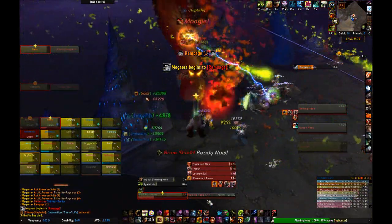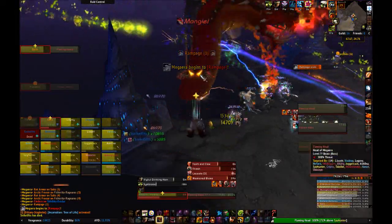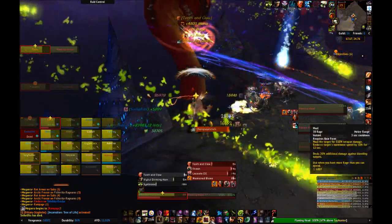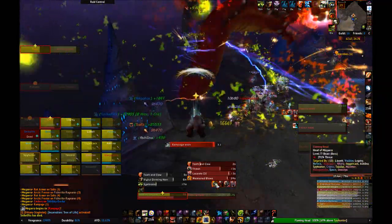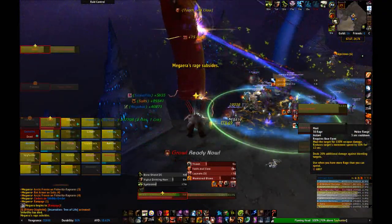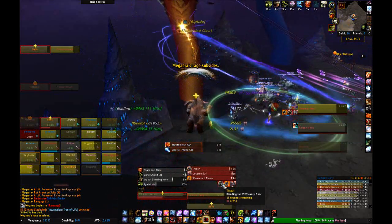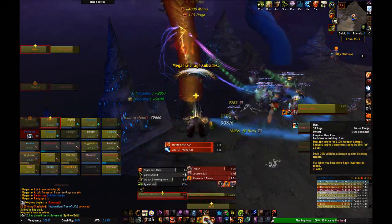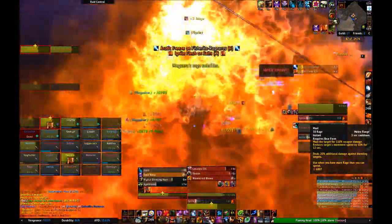Whenever you kill one of the heads, three things will happen. First, a new head will spawn — for example, if you have green and blue up and you kill green, red will always spawn. Second, the heads will begin rampaging, doing raid-wide damage. When the rampage happens, the whole raid should stack up, even tanks if you can. Third, a new head will appear out in the distance.